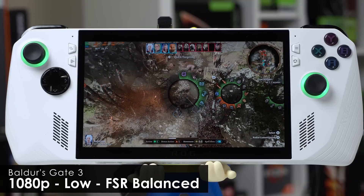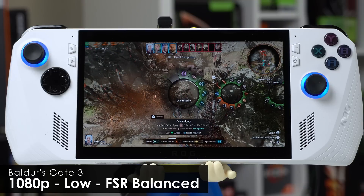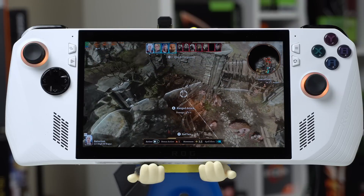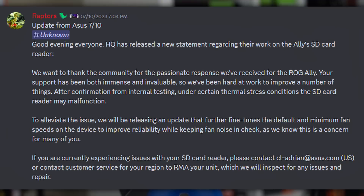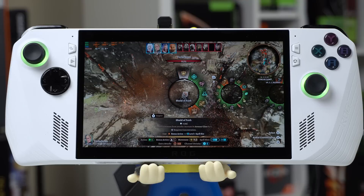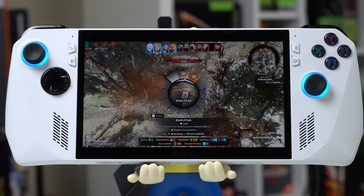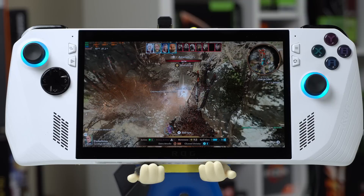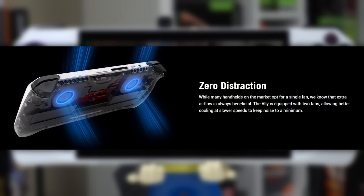Over the past month, ASUS has been rolling out some firmware updates for their ROG Ally, but they haven't really been aiming for performance. The most notable update was aiming to fix some of the SD card issues. Through ASUS's internal testing, they've seen some instances where excessive heat exposure can damage SD cards, and that makes a lot of sense given the card's location just above one of the exhaust vents. The update implements increased fan speed in order to combat this.